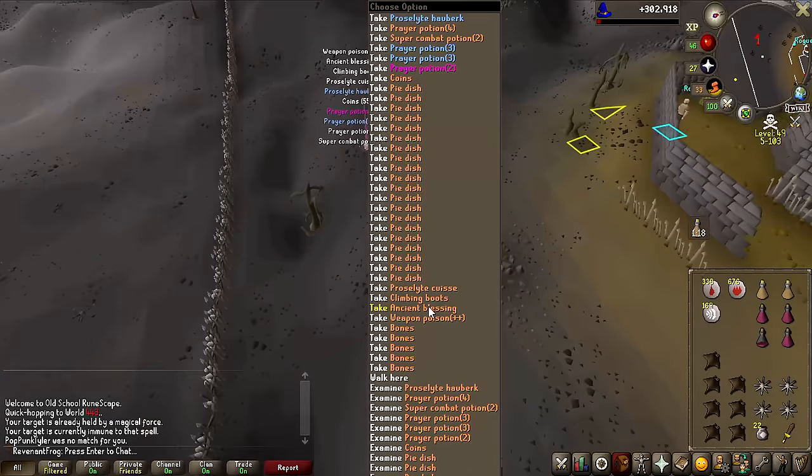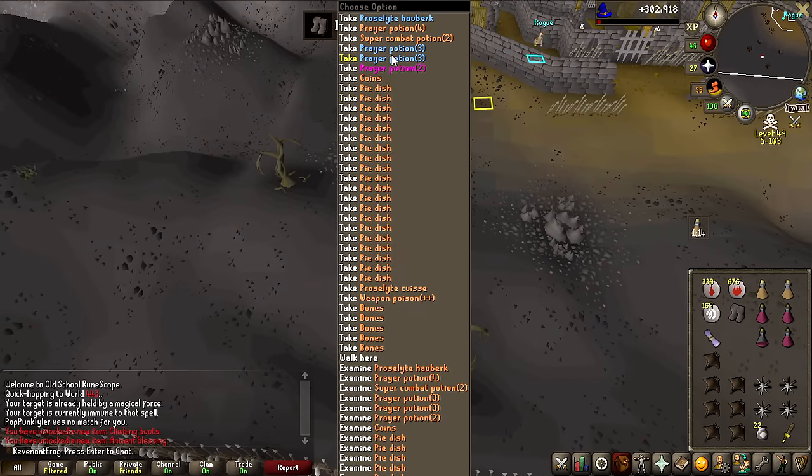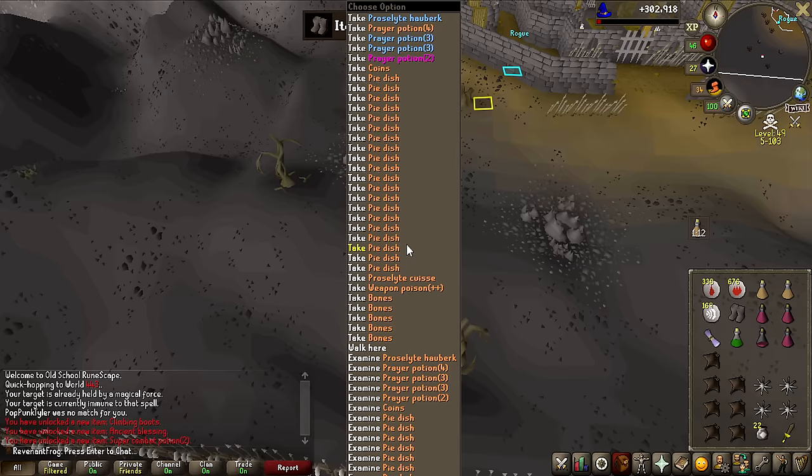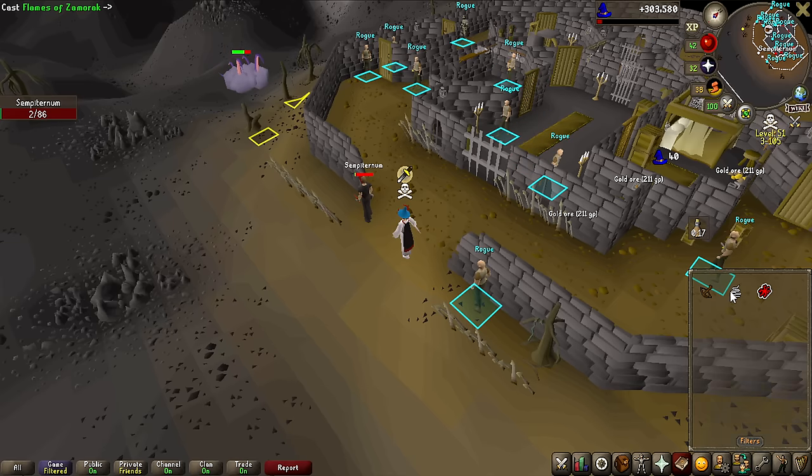The only thing I can use here right now is the Ancient Blessing, which gives one prayer bonus — just less prayer potions I have to use during the grinds. I don't think this guy is risking anything, but might as well kill everyone — you never know. This guy could have like a 10 million cash pile on him.